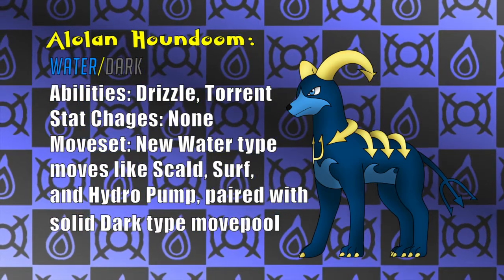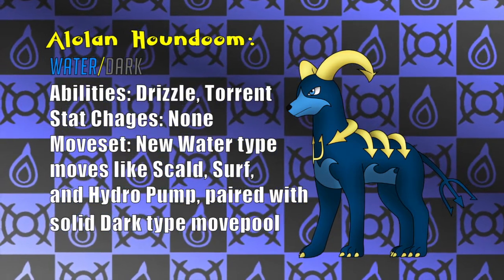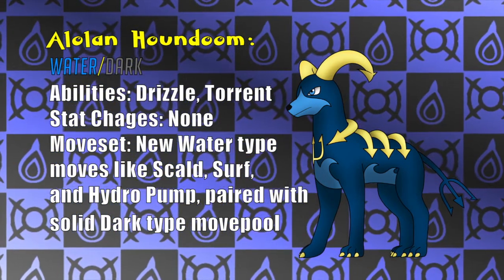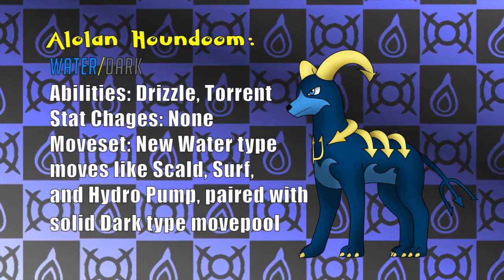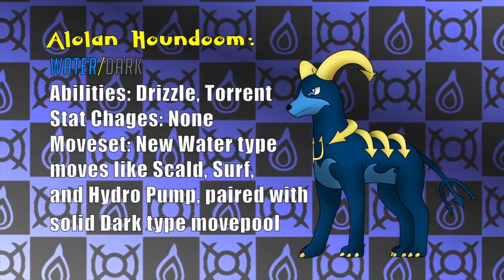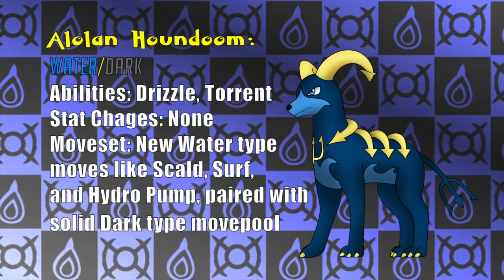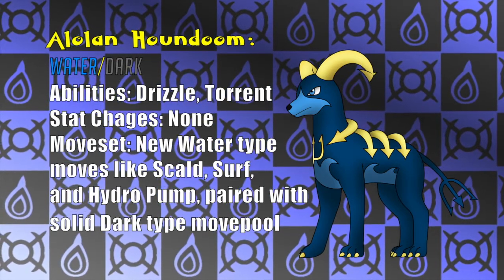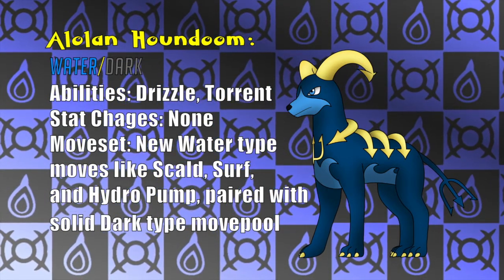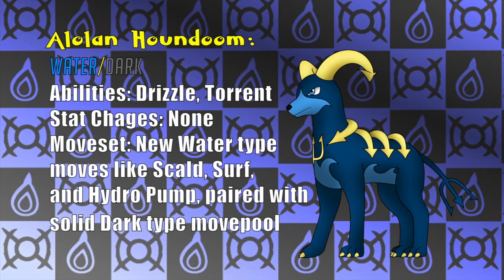The blues and golds in its color scheme are reminiscent of this feature. Houndoom's stats should remain about the same, and the ability Drizzle will end up pairing well with its new moveset — not to mention Alolan Gengar, y'all should team up! Being a Water type grants it access to new moves like Scald, Surf, and Hydro Pump, which will make it a new Water-type titan, especially in lower tiers. Alolan Houndoom will essentially be the Water-Dark type that isn't banned to Ubers, and I'm sure we can all be thankful for that. Hope you like it, Cuddle of Death.